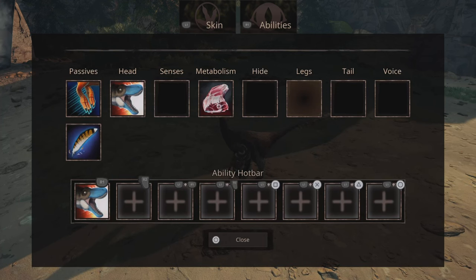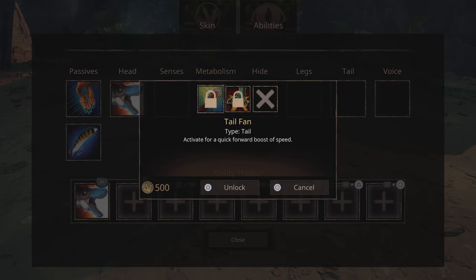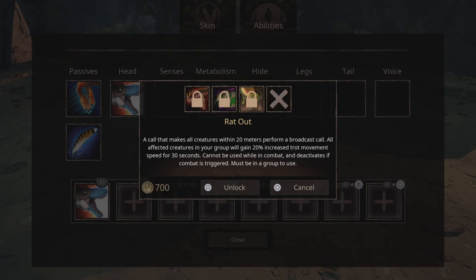That could be pretty good. Then pounced: sever tendon — a kick that applies slice, reducing movement speed of the target by 1% stacking up to five times. Upon reaching five stacks, the target gains immunity to additional slice attacks for five minutes. That shouldn't grant immunity — only five percent speed reduction total isn't much. Intel fan, same as always. Rad out: a call that makes all creatures within 20 meters perform a broadcast call; all in your group gain 20% increased trot movement speed for 30 seconds.